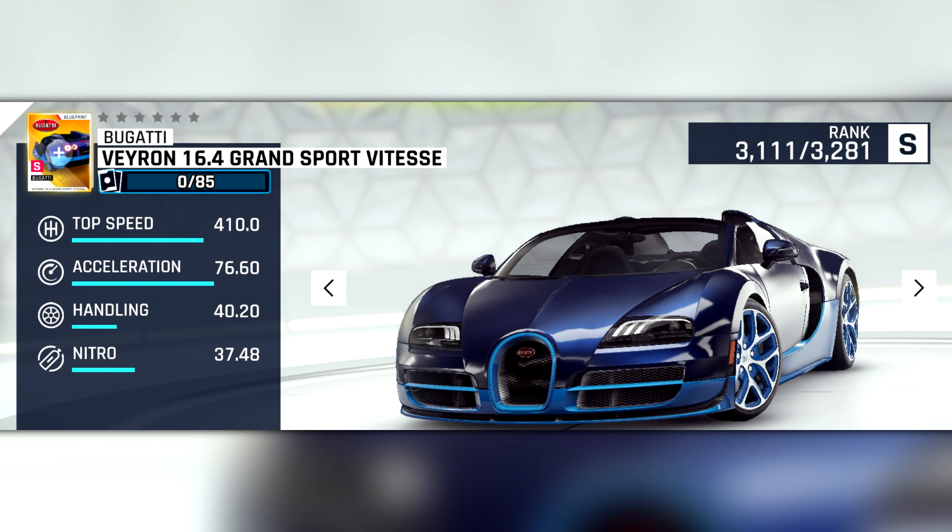Moving on to the first of two A-class cars, we have the Bugatti Veyron. At stock, its stats are almost identical to those of the Rymax C2, but with a worse acceleration.